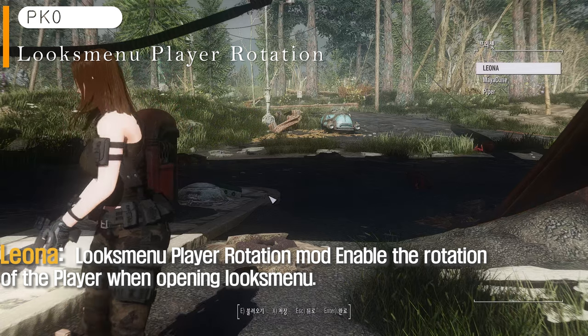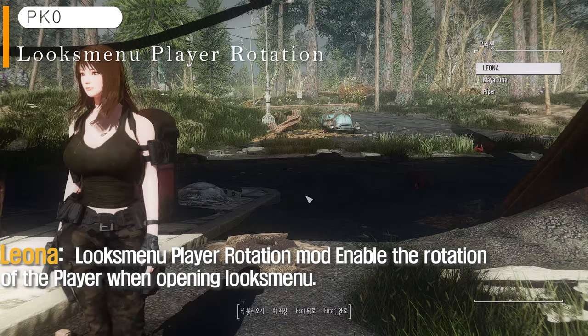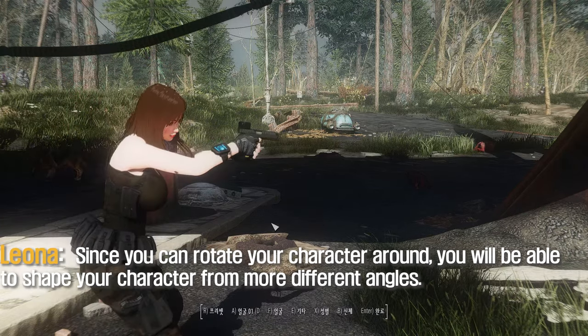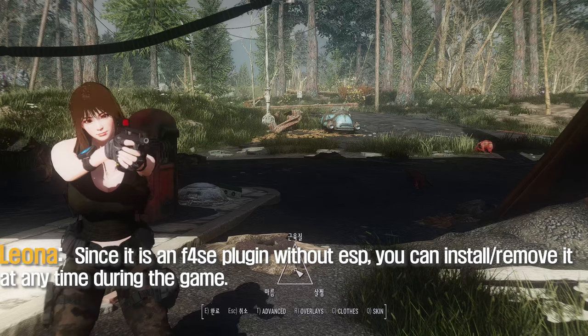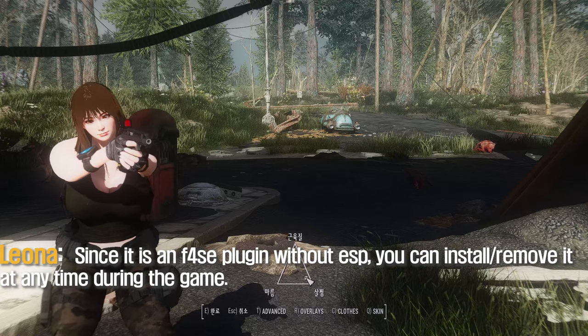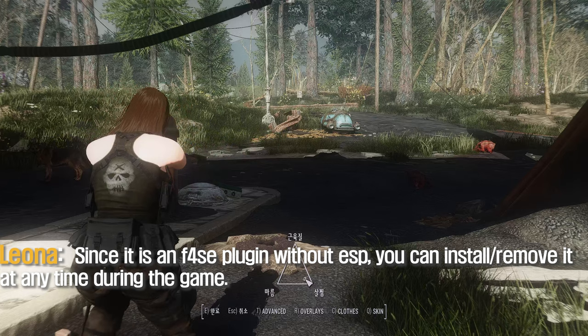LooksMenu Player Rotation may enable the rotation of the player when opening LooksMenu. Since you can rotate your character around, you will be able to shape your character from more different angles. Since it is an F4SE plugin, you can install or remove it at any time during the game.